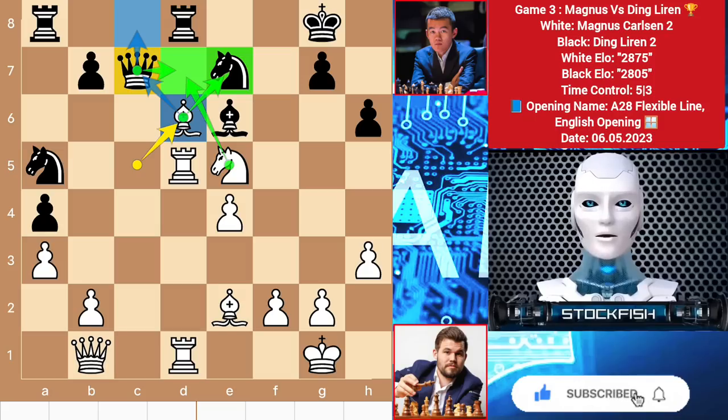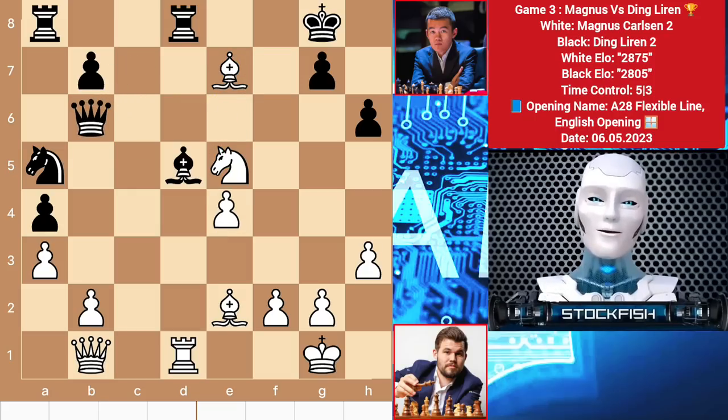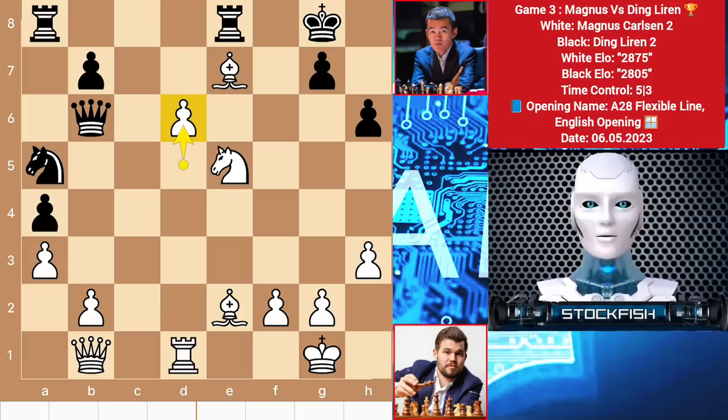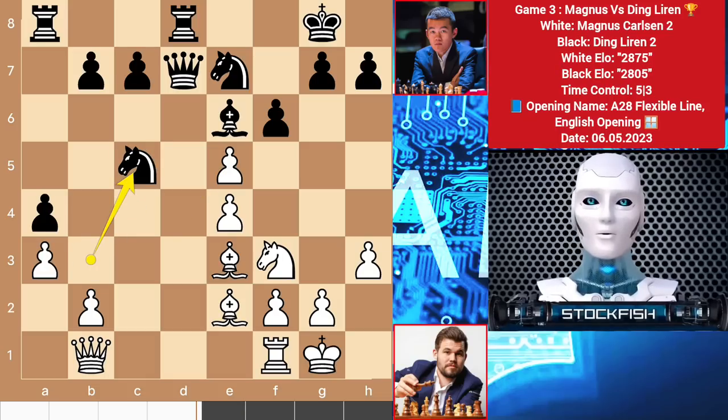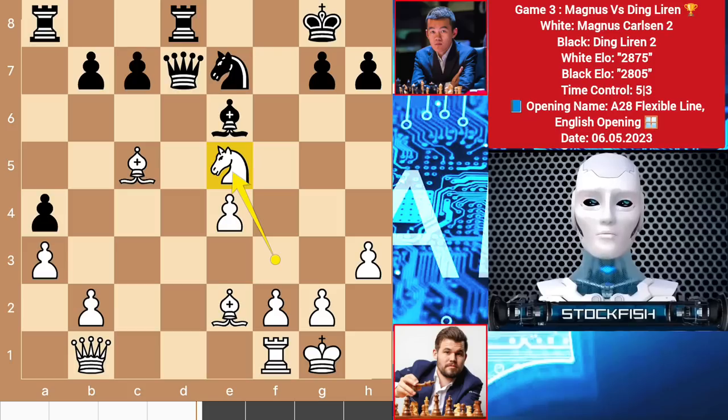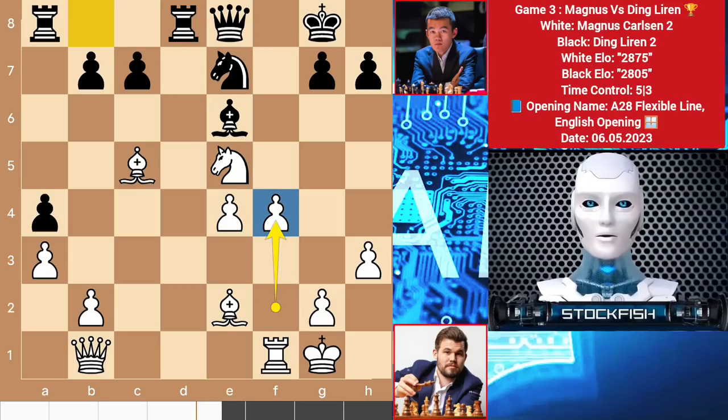Back to the position: knight b3, pawn takes — Magnus sacrificed his rook. Knight takes rook, bishop takes c5, and we have center exchanges on e5 square. Queen e8, Magnus plays f4 — a clear declaration that he is going to attack black with his bishop pair.